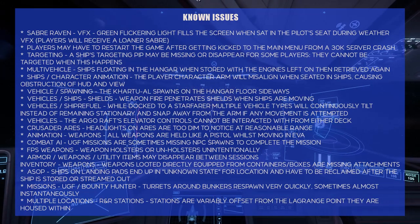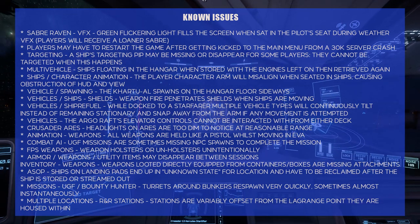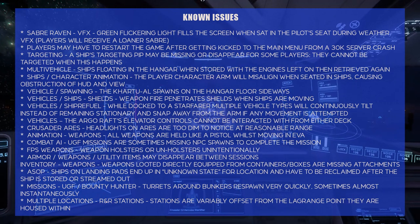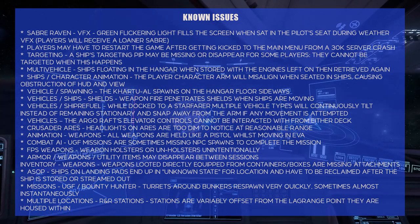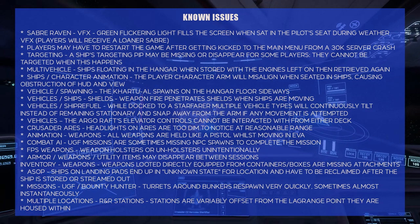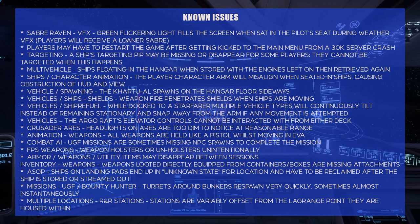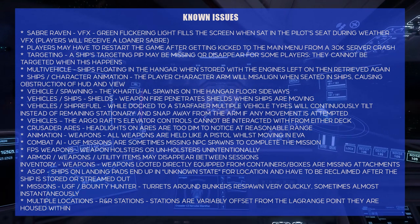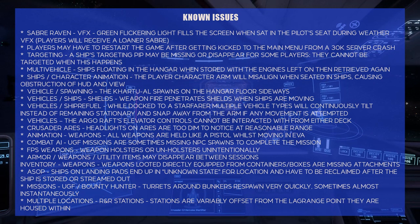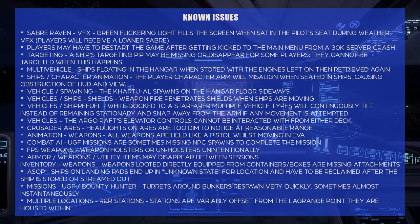Now we're into the meat of outstanding issues that CIG is aware of but not covered by this patch. The Saber Raven VFX green screen flickering light fills the screen when sat in the pilot's seat during weather VFX — players will receive a loaner Saber. Kind of sucks to be a Saber Raven owner. I had a Saber, but not the Raven. It's a fun little ship — I liked it a lot.